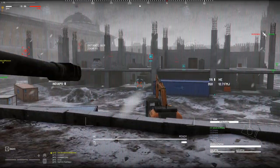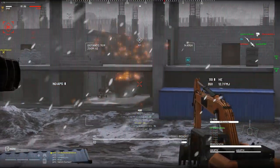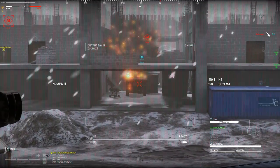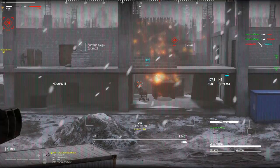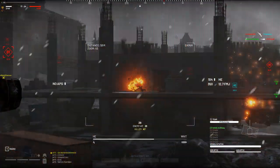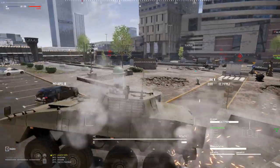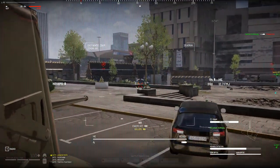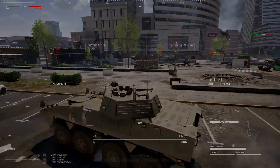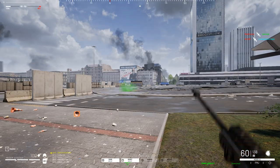AFVs are the weakest but the most agile armored vehicles. A.F.Vs have better protection but less maneuverability and speed.